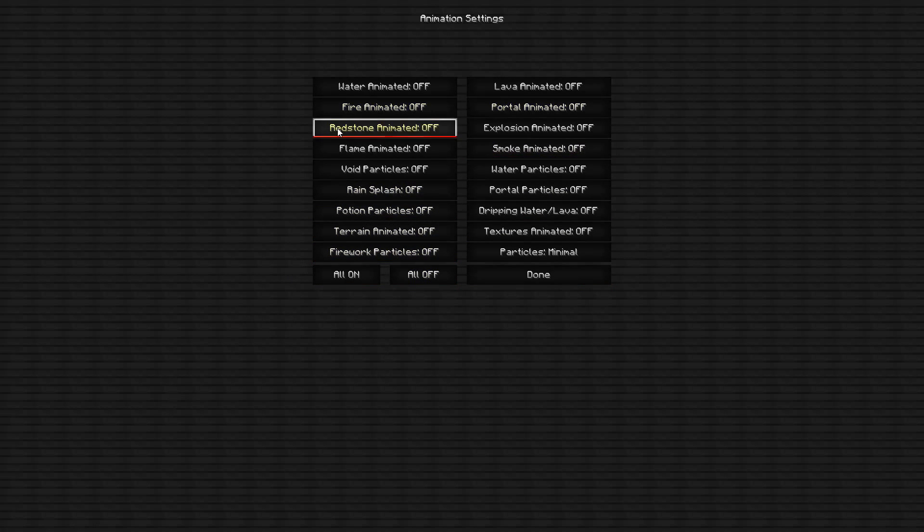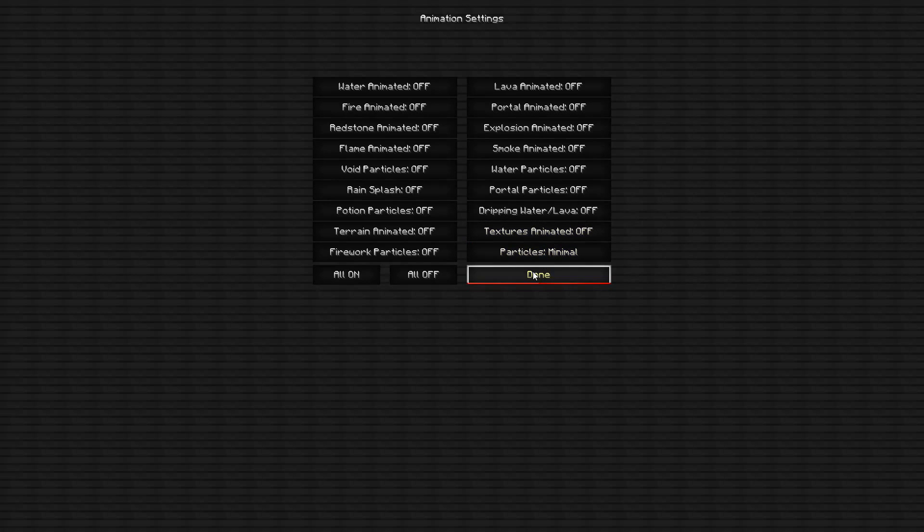Now go over to Animations. This is super simple — just click All Off. If Particles is not already set, keep it on Minimal. Don't put it on Decreased — there's a huge difference between the two. So just keep this on Minimal, then click Done.